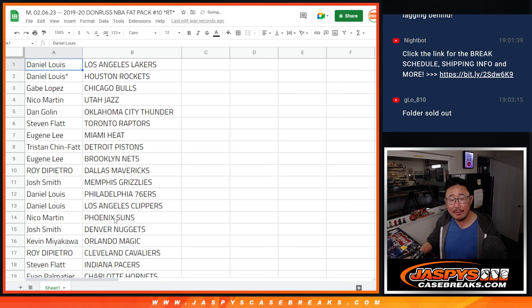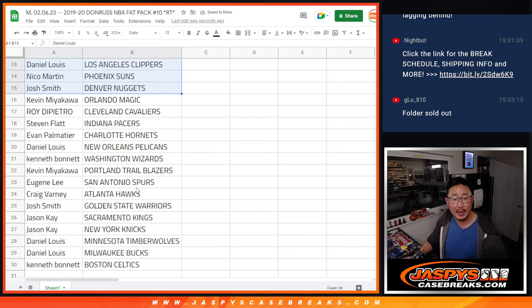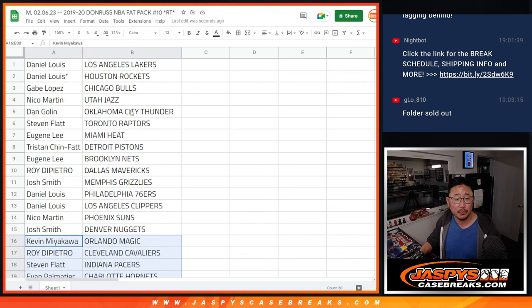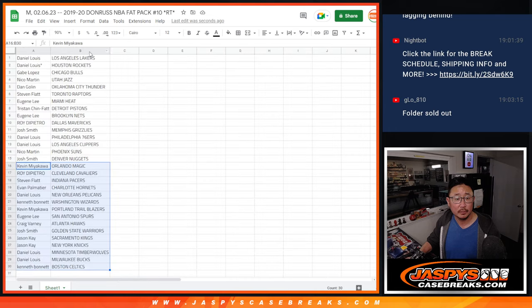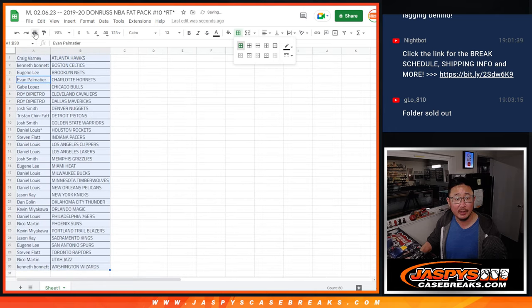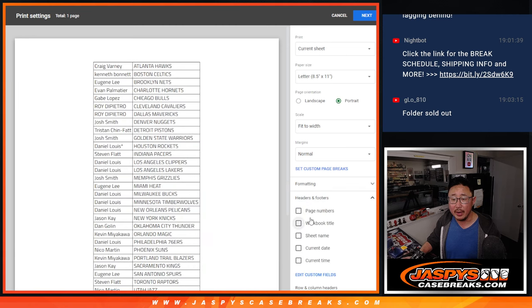All right. So here's the first half of the list right over there, and the second half of the list right over here. Let's alphabetize, and let's just print this out, rip open that pack, and run that other randomizer.